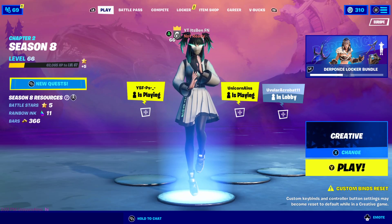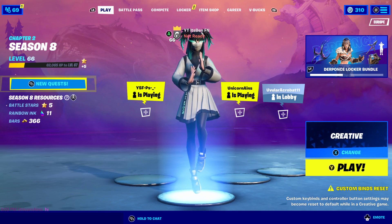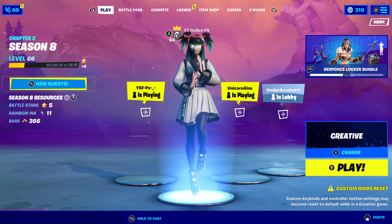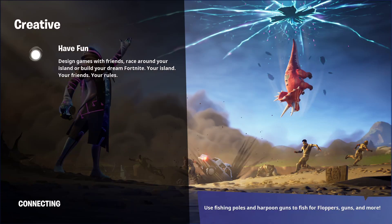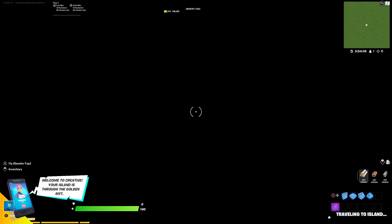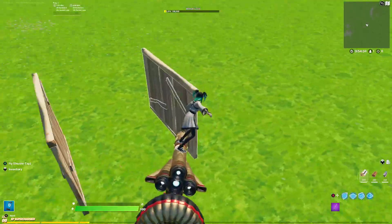Now I'm going to be showing you how to get performance mode — the easiest and fastest method on console — right now in Season 8 of Fortnite. The first thing you want to do is load up your console, whether that's Xbox, PlayStation, or whatever, and make your way into the main lobby. I'm going to show you in creative what you need to do and prove it actually works. Keep watching until the end because it's going to get super crazy.